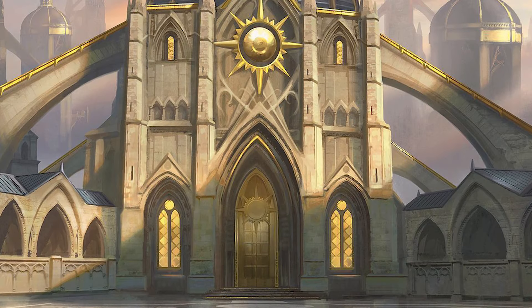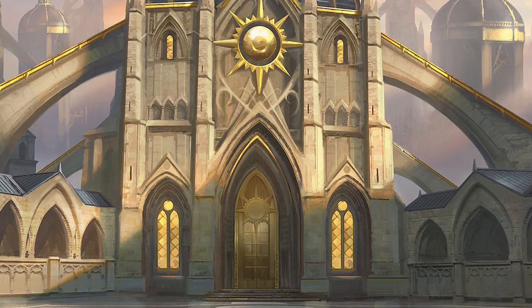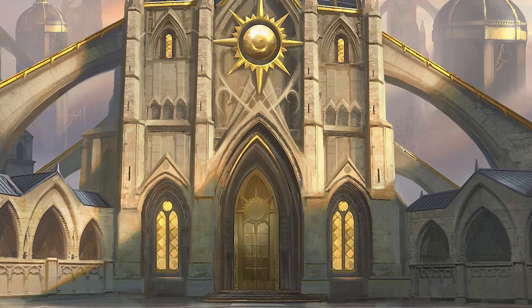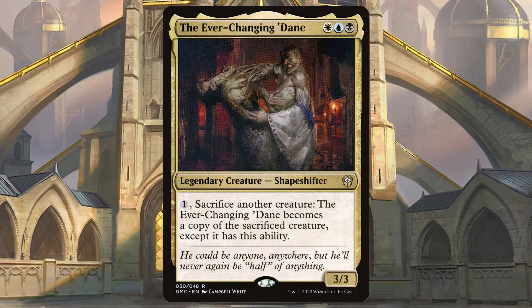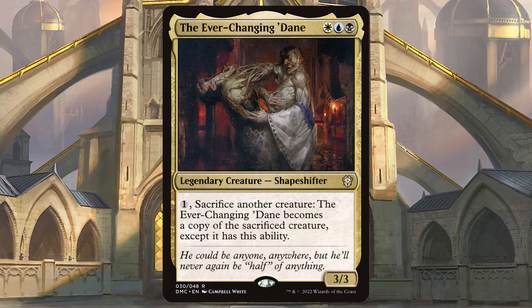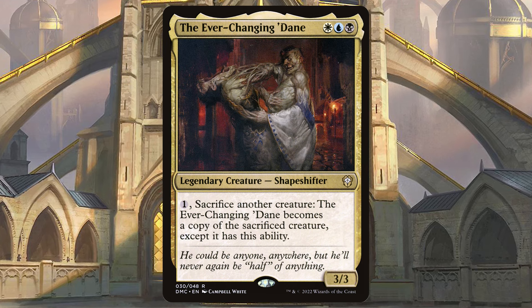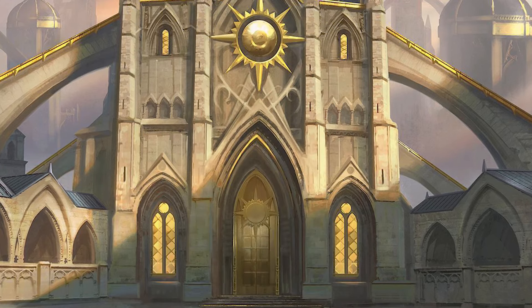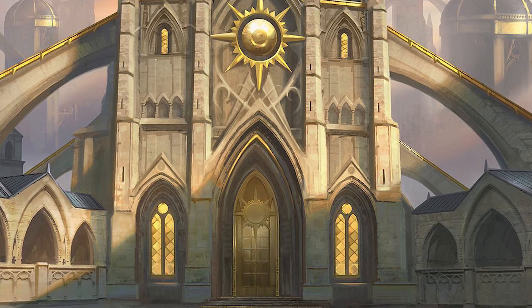Hello and welcome back, everybody. Levi here. Today I've got a new deck tech for you. This is an Orzhov deck. I've been building quite a few Orzhov decks lately, but I had an idea from a commander I've tried to build in the past — the Ever-Changing Dane — an Esper sacrifice legendary creatures and get your dies-trigger kind of thing. I never could really figure it out, so when I saw this commander, I put a few things together and it seems like a really viable deck.